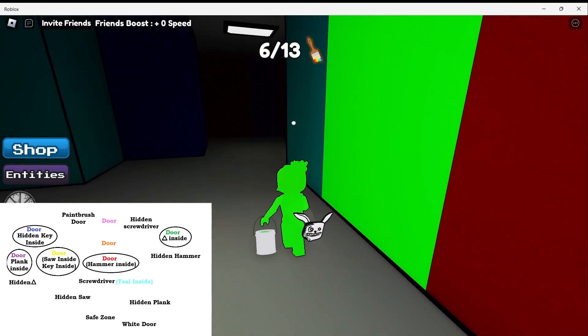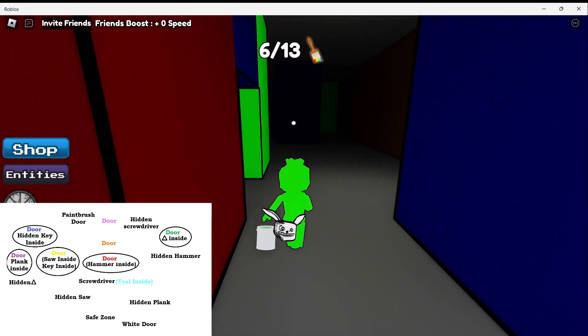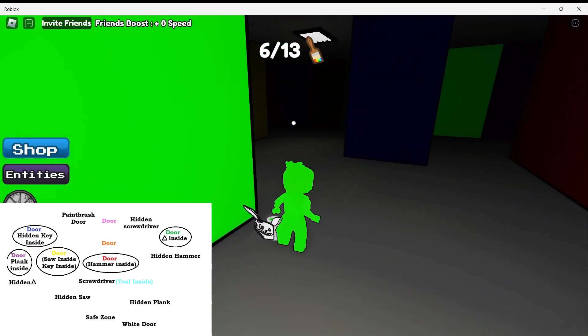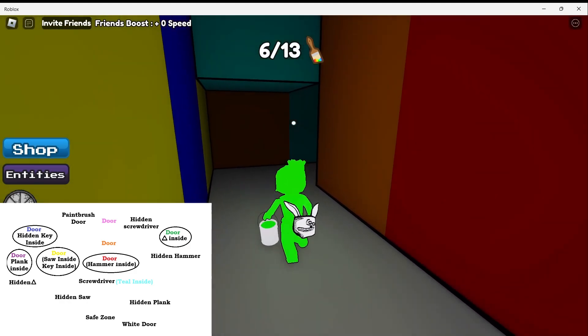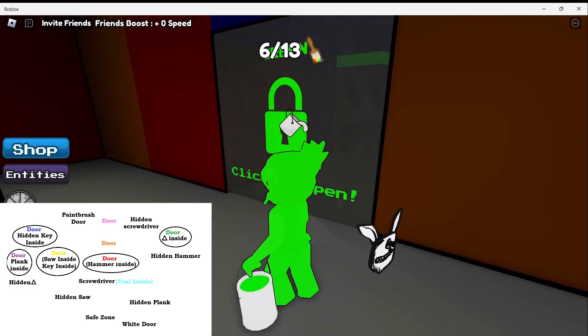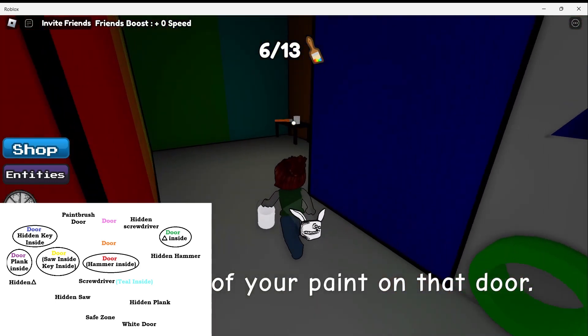Let's go left. And at the teal, we'll go right. Keep going straight past the orange door, which is right here. Keep going this way. Turn left at the yellow wall and right at the orange. And here we go — our green door. We'll open it.